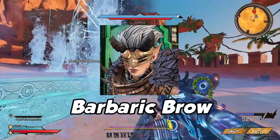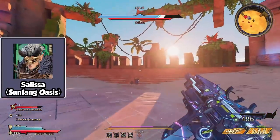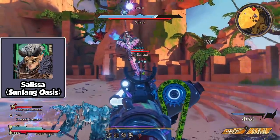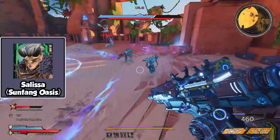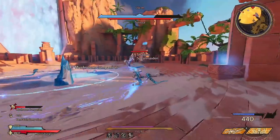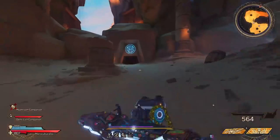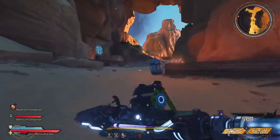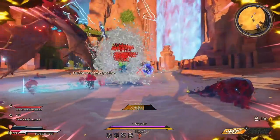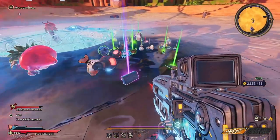Number 6 is the Barbaric Brow, which can be dropped by Salissa at the Sunfang Oasis. Be aware that the drop chance for this hat is extremely low — it took me over 50 runs to get it, and Salissa is the most annoying boss fight in the game. If you still want to try and grab it, fast travel to the Chest with Locks, then go out and around until you enter Salissa's Eternal Wellspring. Once there, go up the elevator to begin the boss fight, where you will need lightning and fire damage.